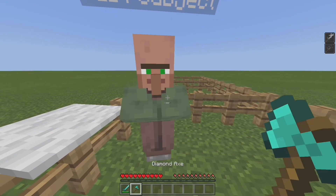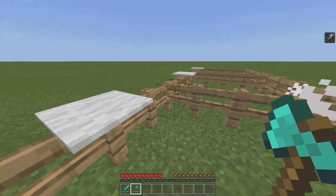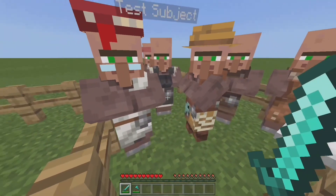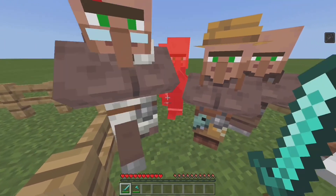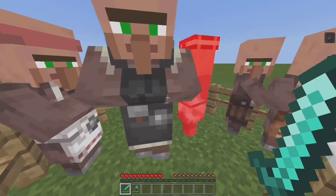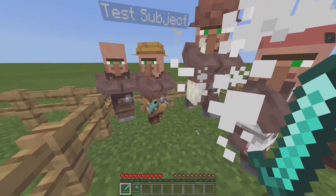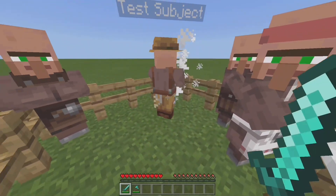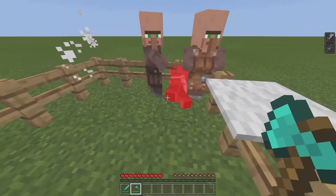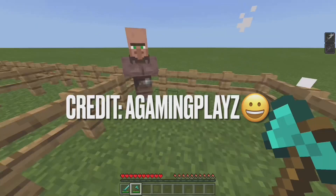Axes charged up deal more damage than swords. Swords have sweeping edge which damages multiple entities at a time. This is very cool. And here are some axe crits. Credit to A Gaming Place for making such a cool add-on.